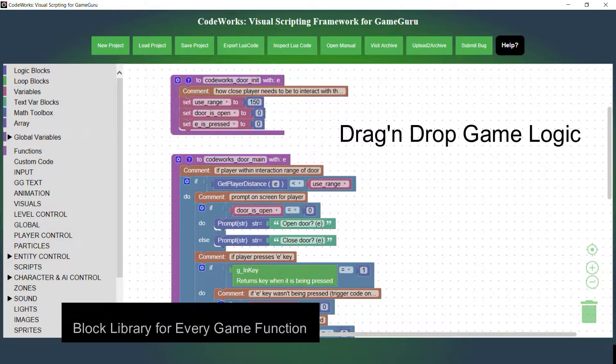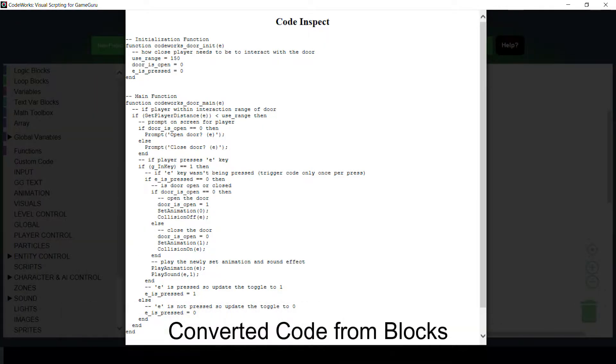Have you ever wanted to build games or game logic without ever spending time learning a programming language? Presenting Codeworks. Codeworks is a visual scripting framework for the GameGuru game engine.